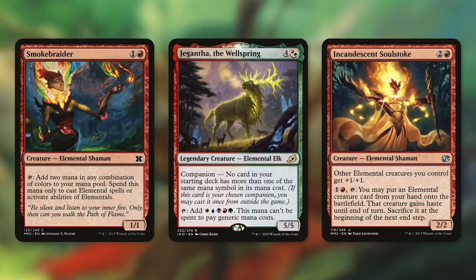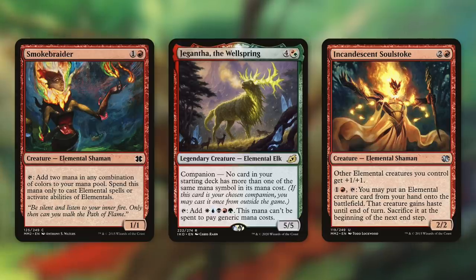Although we can't use Jigantha's mana to pay generic costs, that really doesn't matter with our commander. This can perfectly pay for our commander the first time, and then it can also pay for the activations. So for all intents and purposes, once we're set up, this is basically tap to activate your commander's ability.